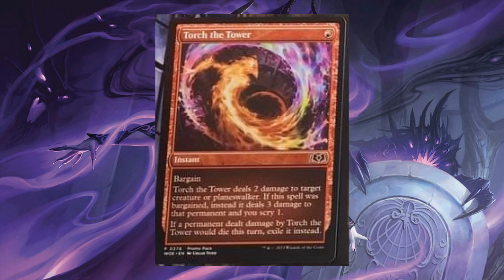Torch the Tower. For 1 red, Instant. Bargain. It deals 2 damage to target creature or Planeswalker. If the spell was bargained, instead it deals 3 damage to that permanent and you Scry 1. If a permanent dealt damage by Torch the Tower would die, exile it instead.